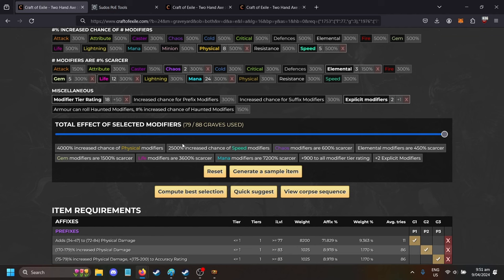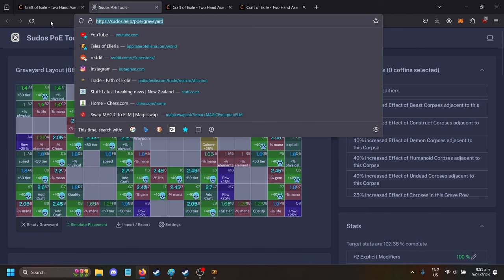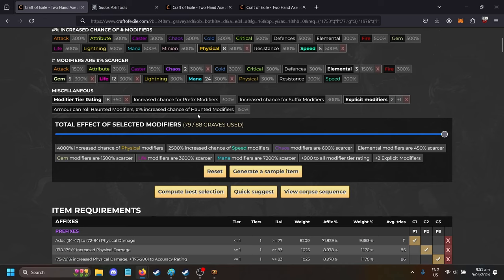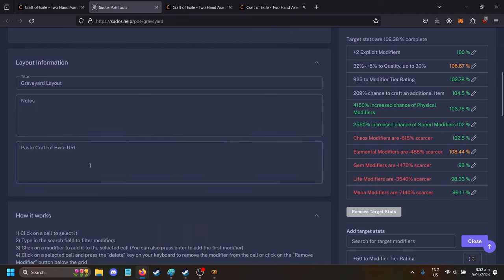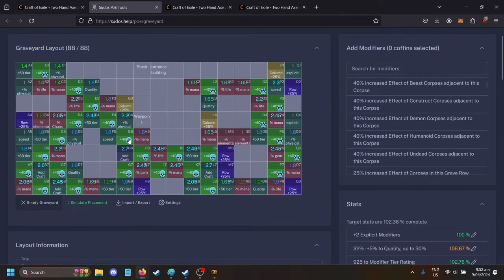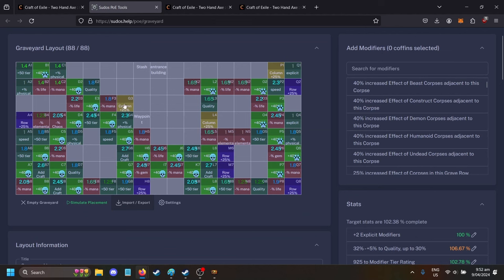There's this amazing tool called Pseudos POE Tools — I'll link it under the video. You can copy and paste the URL from your Craft of Exile calculator into here and calculate it. It'll give you the best outcome and best layout according to how you've set up your graveyard. This is how I've set it up — it's probably not optimal but it's pretty good. I spent ages on it. I'll export this and chuck the link below the video as well.